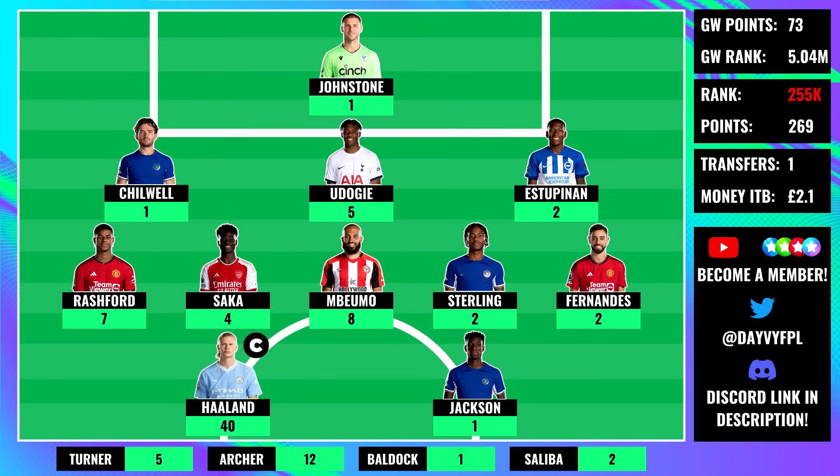The forwards is where basically all the points came from - Erling Haaland scoring a hat-trick in gameweek 4, 20 points doubled to 40. It was a very easy fixture so this haul was always on the cards. Nicholas Jackson got only one point again, arguing with the referee and getting close to a suspension. Sterling had a big chance assist for Jackson who missed an easy chance, which would have put him in the points.